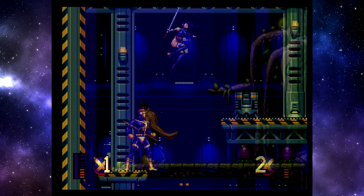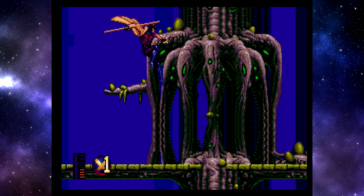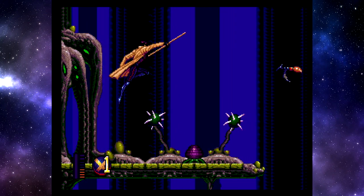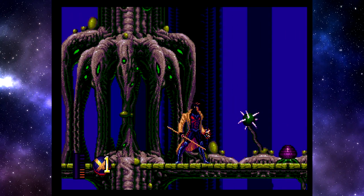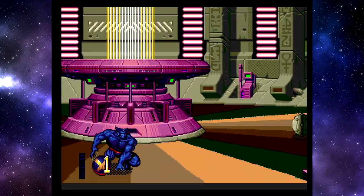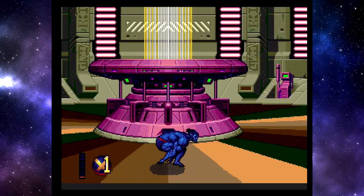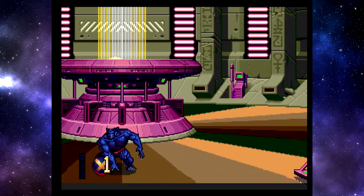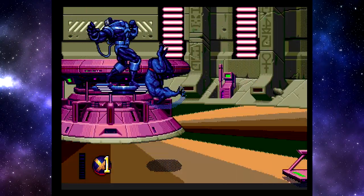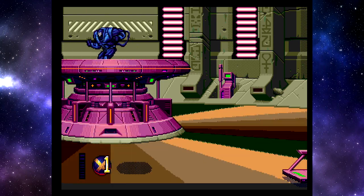Auch können manche Levels sehr lang sein. Wenn ich mich durch einen langen Abschnitt des Wilden Lands gekämpft habe und dann draufgehe, muss ich den ganzen Quatsch nochmal machen. Es gibt keine Checkpoints innerhalb der Levels. Bosskämpfe können auch lang werden – der gegen Apocalypse zum Beispiel. Ihr müsst Kugeln ausweichen bzw. bestimmte Kugeln zerstören, dann erst erscheint der uralte Mutant. Er verduftet recht schnell und wieder müsst ihr mit den Murmeln spielen. Da der Boss viel aushält und ihr zwischendurch immer Kugeln zerstören müsst, zieht es sich einfach. Und geht ihr drauf? Alles nochmal.